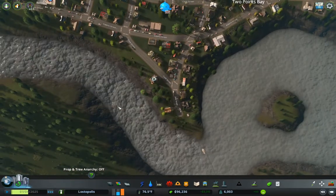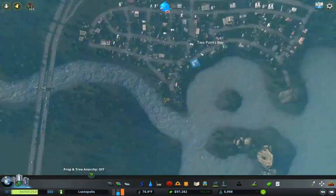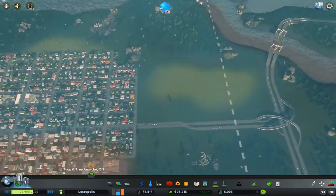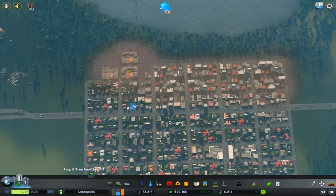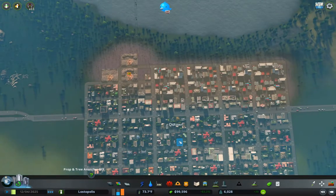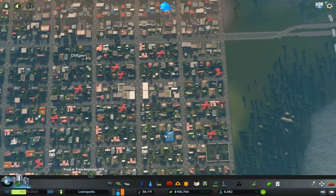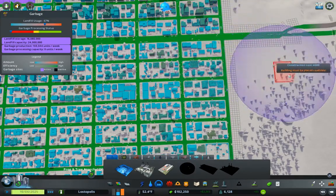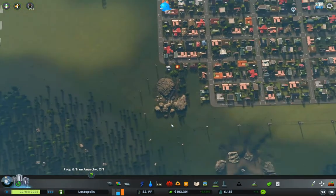We have a crime den here. Crime sorted out. Now we have offices, and that's going to allow us to deal with some of the demands. We have incinerators now, so that's something we definitely need to get operational. That's the incineration business. Now I need to put that somewhere where it's not going to cause too much trouble.